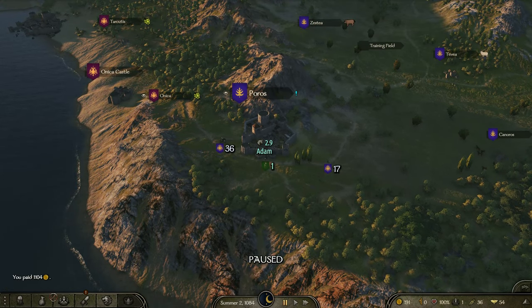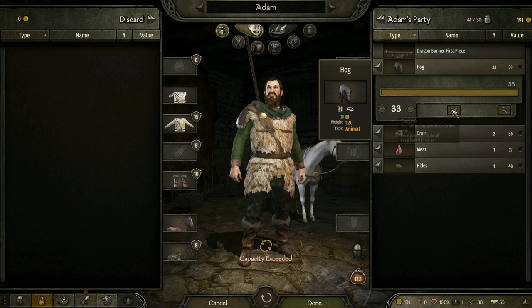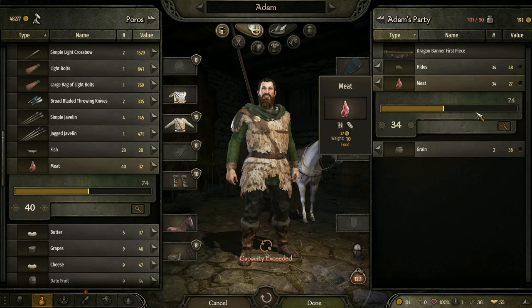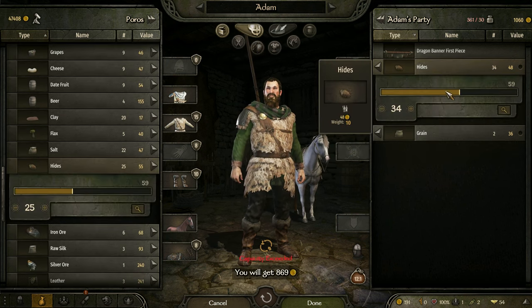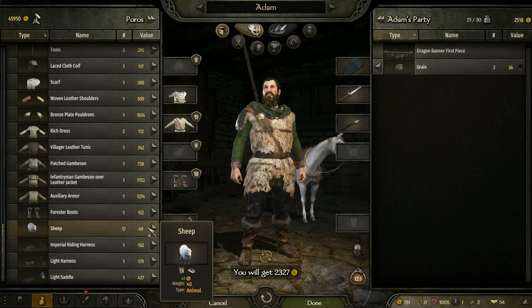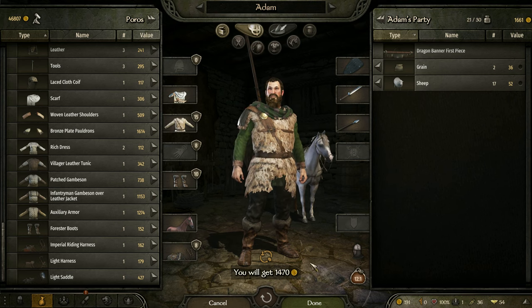Leave. Inventory. Slaughter. Capacity exceeded, but we're not moving anywhere. Trade, and the hides — we double our money there. And while we're at it, let's buy the sheep. I still get 14.70 in all the sheep.